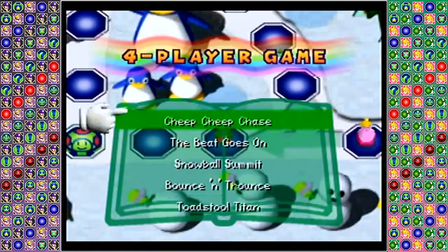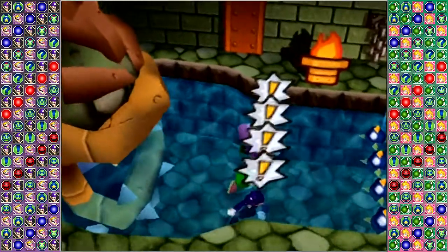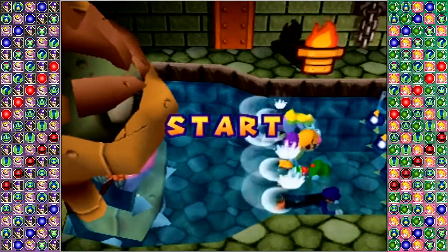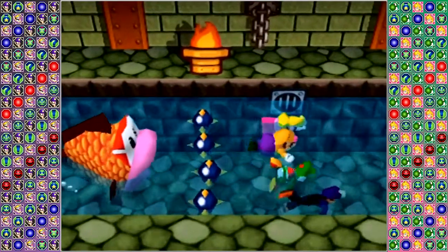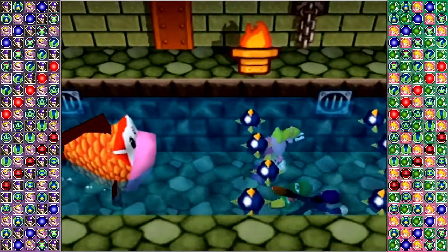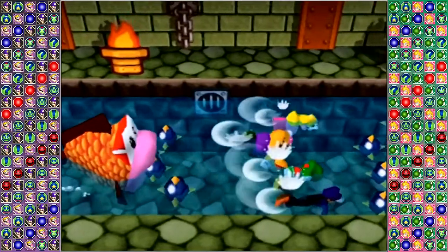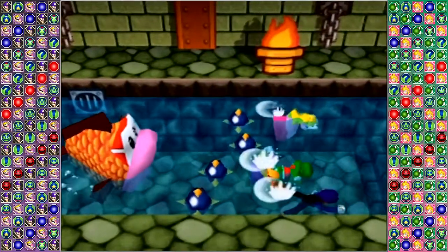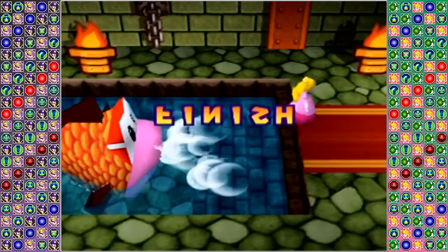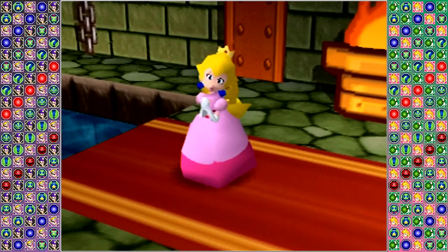We're already at our first minigame — four players! Cheep Cheep Chase! I think this may have been the first four-player minigame I ever played in Mario Party 3. Players have to swim across this path away from the giant Cheep Cheep, diving under the water to avoid bombs, which the Cheep Cheep conveniently eats. If you hit a bomb, you get stunned and knocked backwards. The first person to reach the end wins. Waluigi seems to have a bit of an advantage, but it looks like Princess Peach won that.